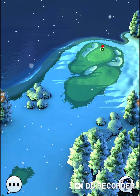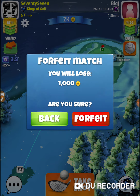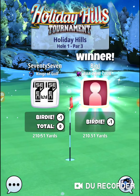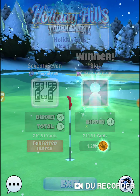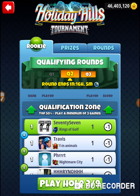This par three right here is one of those ones where you can always be close, but it doesn't like to give up hole-in-ones. That was hole number one of the Holiday Hills Tournament and Tuesday's qualifying round in the Rookie Division. Thanks for watching.